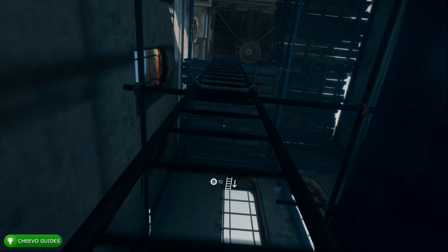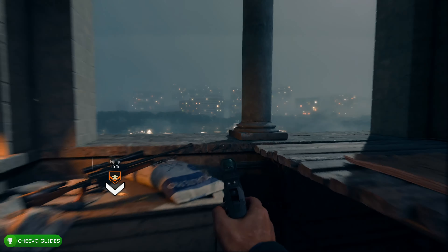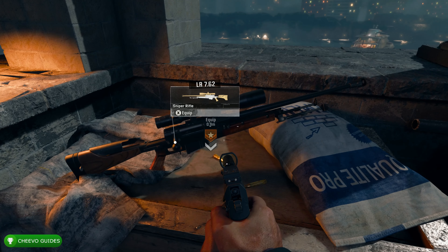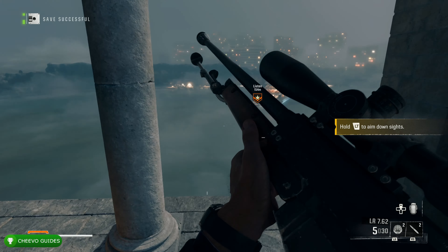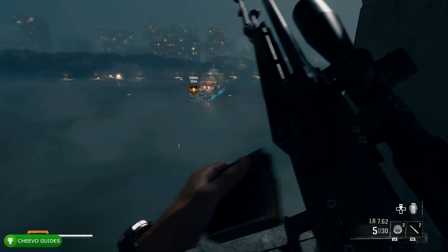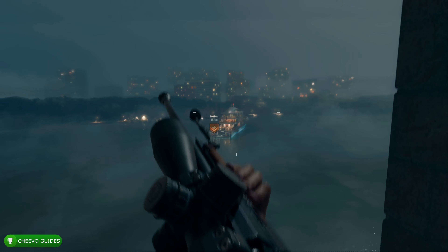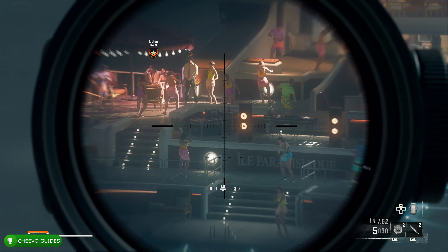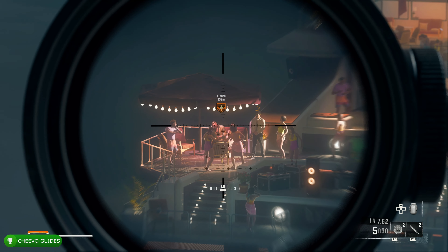After you pick the lock, go ahead and climb the tower — just climb this ladder all the way to the top. Once you get to the top, grab the sniper rifle. All you have to do is follow along with the dialogue, then you'll snipe this guy and escape without getting noticed.